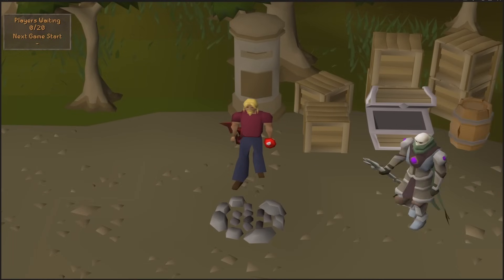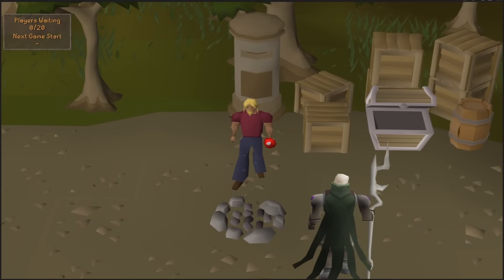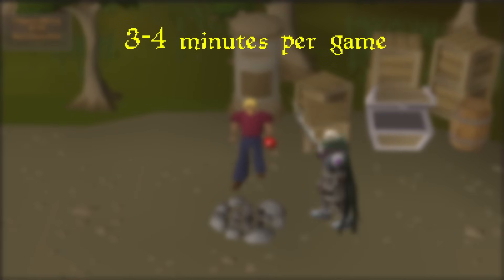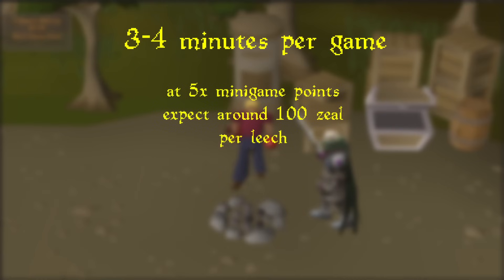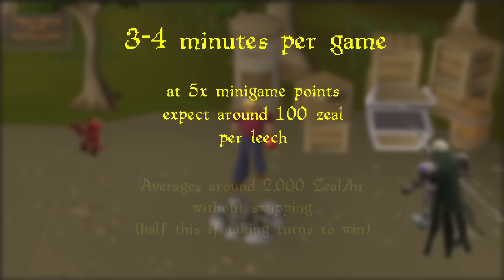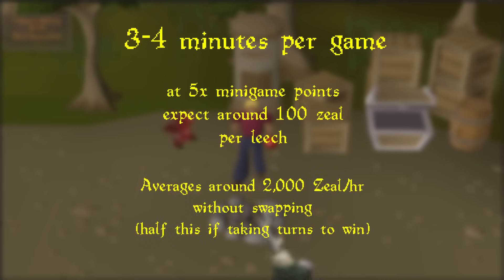And that's it - that's all you need to do. Each game that me and Greg and some of my other friends have done has lasted around three to four minutes, which is about average. At five times points, I was getting about 100 zeal per game - that's about three Spoils of War, which is quite a lot - or 100 renewals of experience at the vendor Nomad. So technically it's around 2,000 zeal per hour if you've got the five times multiplier, and that's only if you're purely leeching, so about 1,000 per hour if you're trading wins with your friend.